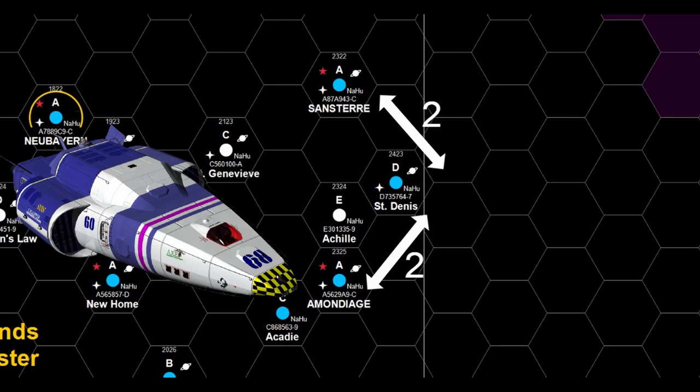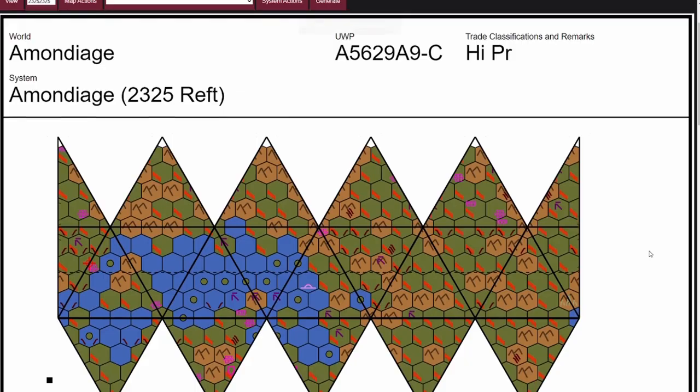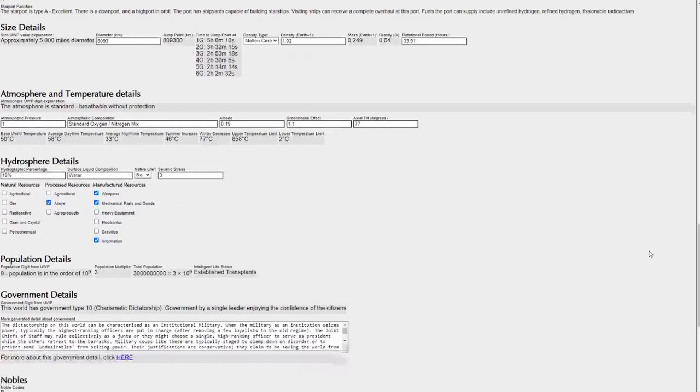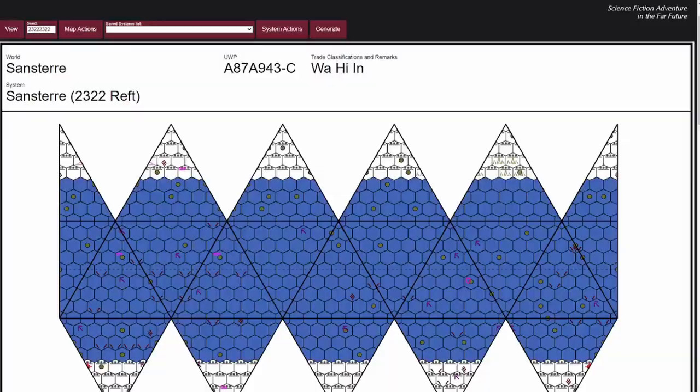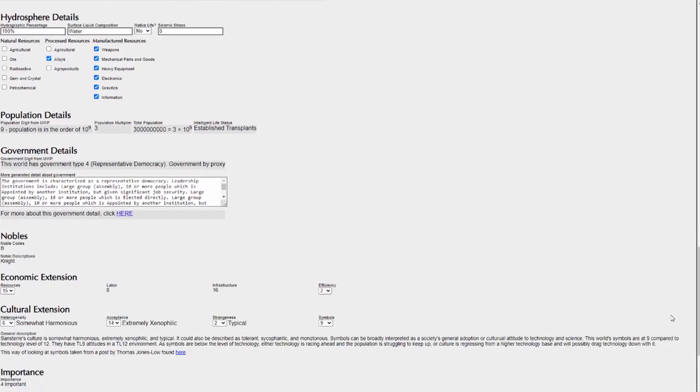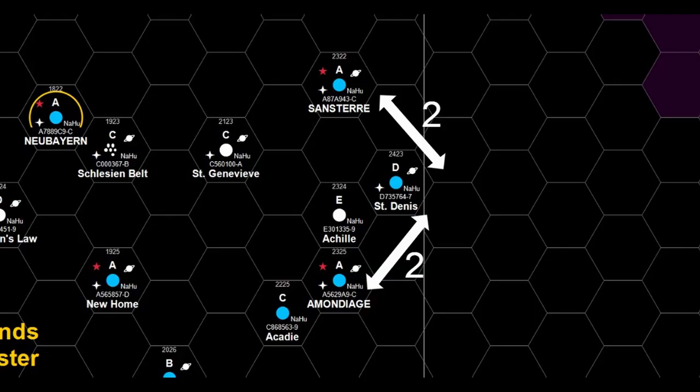We're at Saint Denis with our Far Trader. The Far Trader has a hard point with a sand caster as well as a beam turret on it for defense. The players have found a very lucrative business shipping things back from Mondiaj to Sandstair, because these are two up-and-coming planets with Class A starports, growing GDP, and increasing wealth — hence why they can afford their beam turret and sand caster.